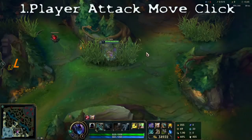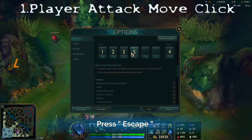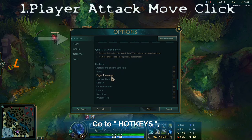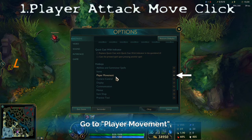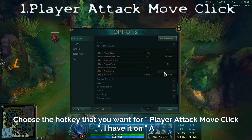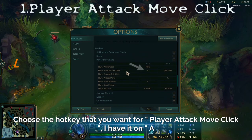The first one: Player Attack Move Click. Press escape, go to Hotkeys, go to Player Movement, and now choose the hotkey that you want for it. Locate the Player Attack Move Click — I have it on A.